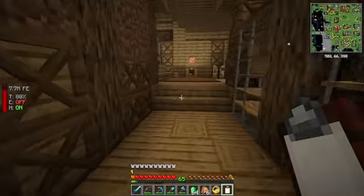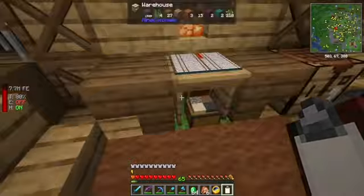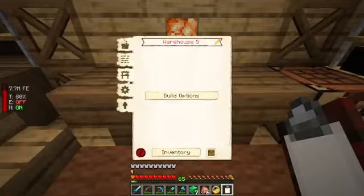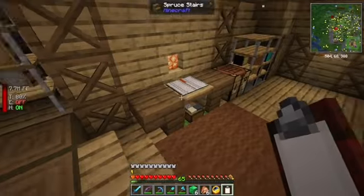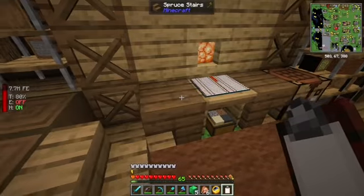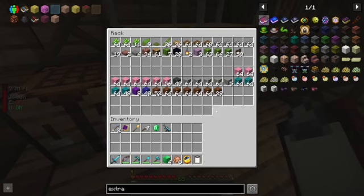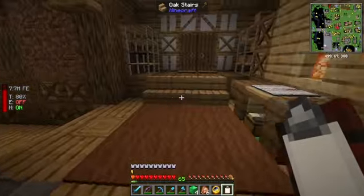Now, at level 5, here's our basic double rack — it's the same size as a double chest. At level 5 you can go into settings. It costs blocks of emeralds — that's fine. For one block of emerald you can get the first level. Now we have this much room. The second gives us this much room. And the third and final — we now have this much room. We've significantly increased the space we have available in here.